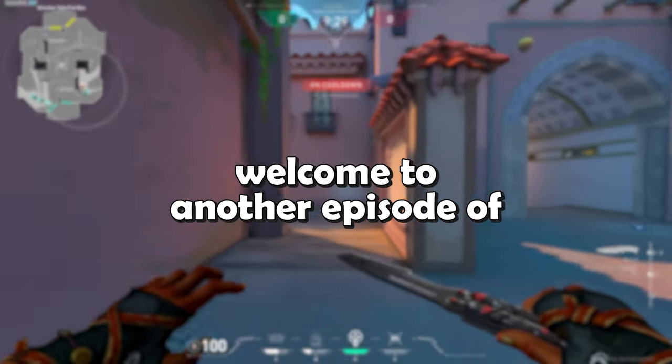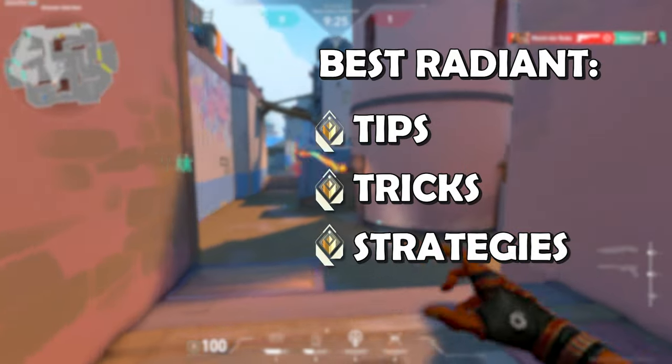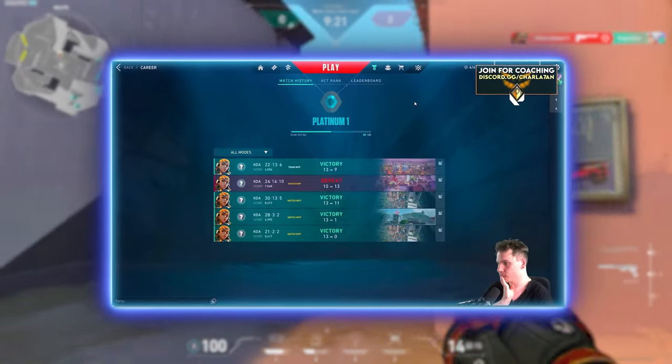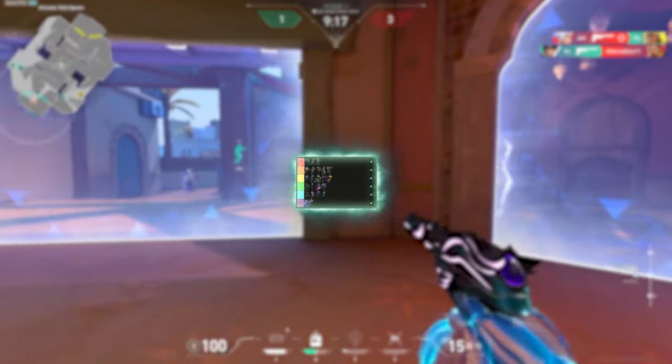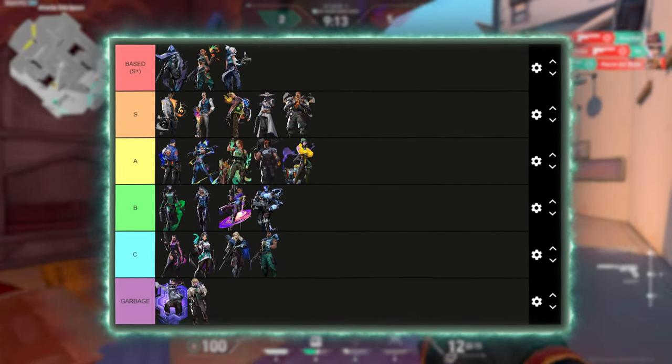What's up tricksters and welcome to another episode of Raze to Immortal series, a series where I'm teaching you my best Radiant tips, tricks and strategies for Raze. Last episode we got placed in Platinum 1 after winning 4 out of 5 placement matches, and today it's time to showcase you why Raze is an S-tier agent that you need to main for solo queue grind and easy double rank ups.